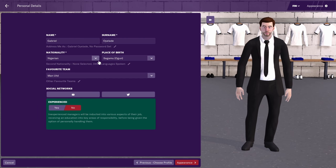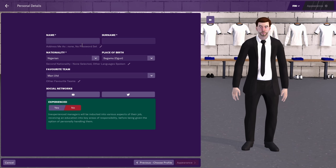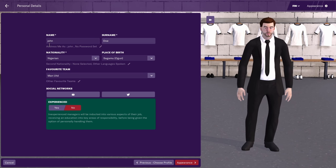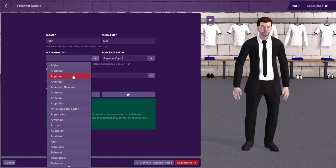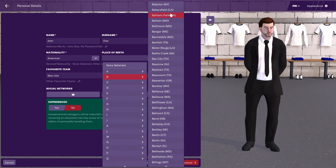The game tells you to pick your name. Let's say John Doe for the sake of this game. Then your nationality — let's use American because this is mostly for an American audience. Place of birth: I live in Baltimore so I'm just going to say Baltimore.